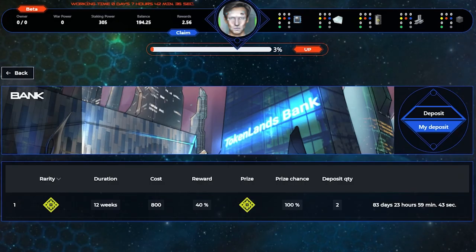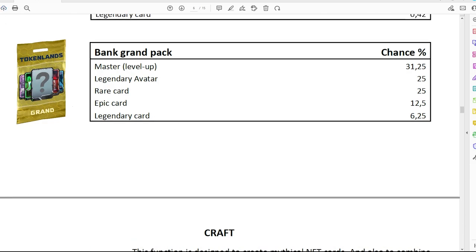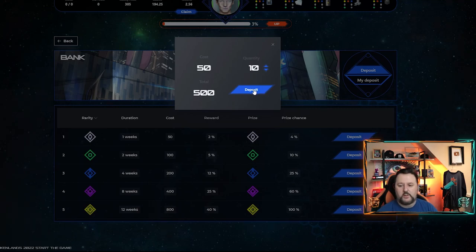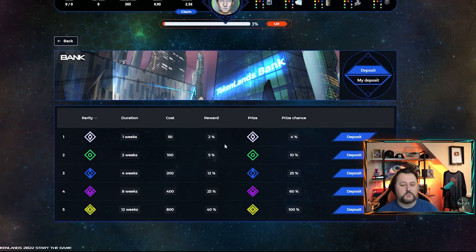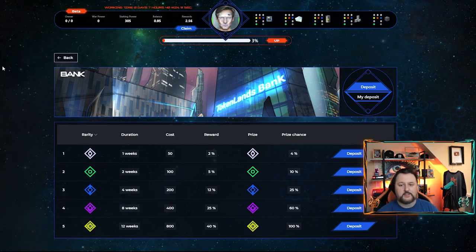We got some coin — let's do the 12-week deposit. We're going to do two of these, so this is a 100% chance for a prize and a 40% increase. I think the project will do well. If we go to my deposits you can see the time is counting down — we're getting a 40% increase on the 1,600 total and a 100% chance for our prize. Those packs are pretty nice — good chances to get a master level-up card, a legendary avatar, rare, epic, and legendary cards.